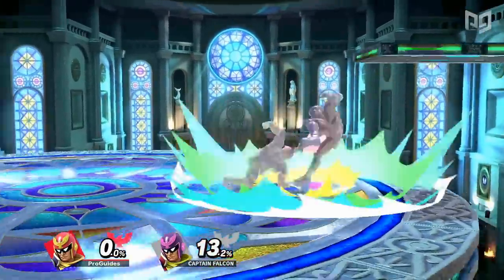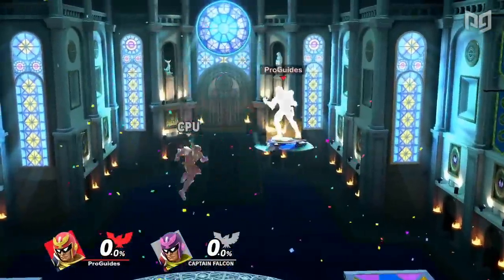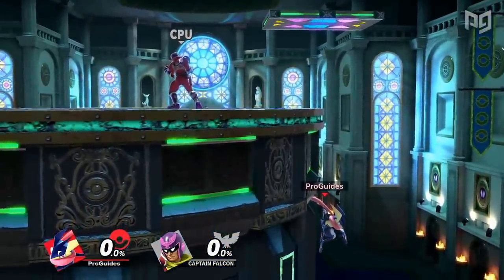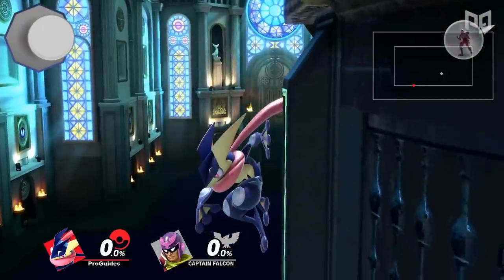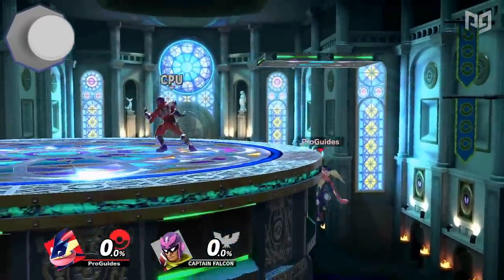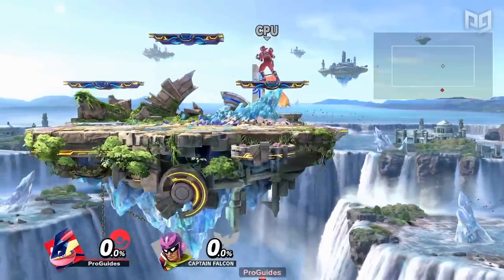Wall jumps are especially prevalent on stages with walls like Kalos. A few characters also have a wall cling, which works similarly to a wall jump — by holding towards a wall, you can hold onto it for a few seconds. From this cling, you can perform a wall jump by holding away, or double jump by pressing jump or up. Wall clings cannot be performed on steep walls.